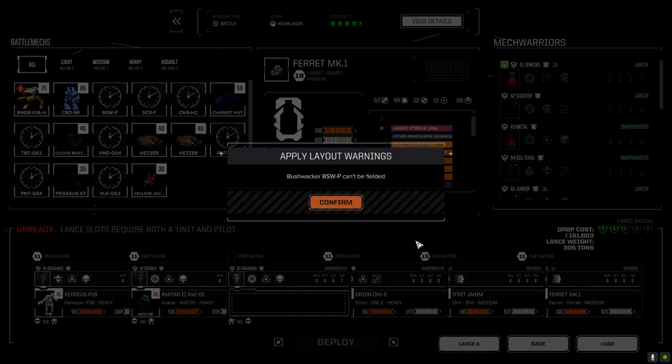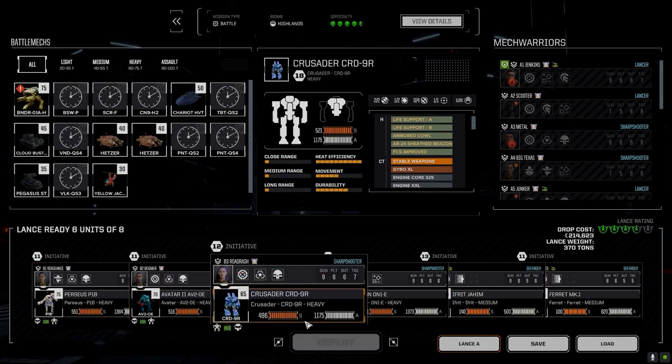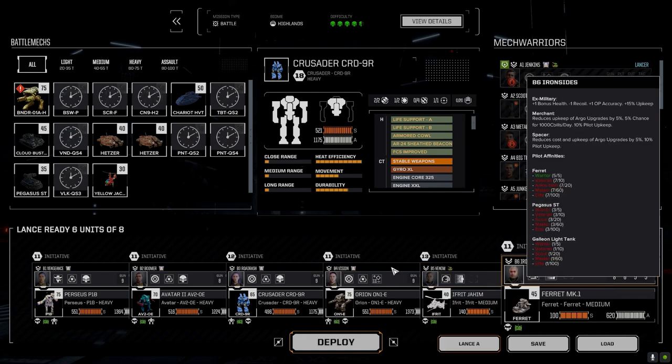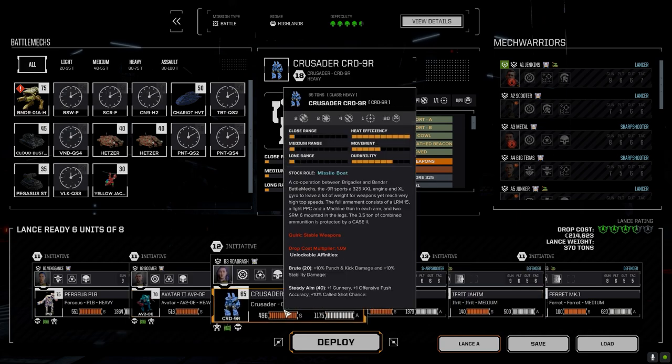Apparently not — something can't be fielded. Oh right, because the Crusader is going in there now. We've got our pilots in B1 through B4: Perseus, Avatar, Crusader, and Orion. Yeah, so the Crusader needs to go in.